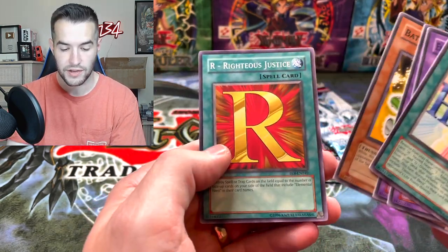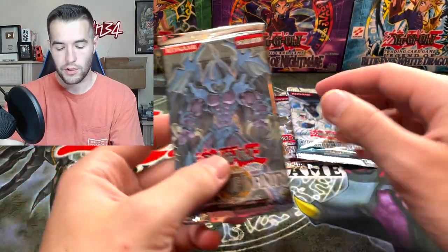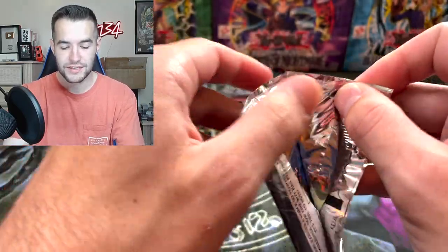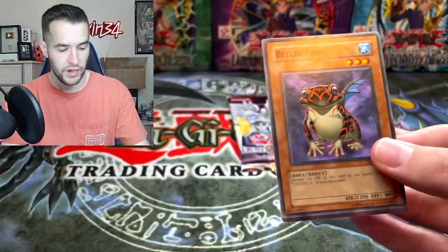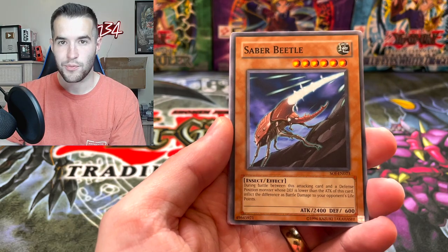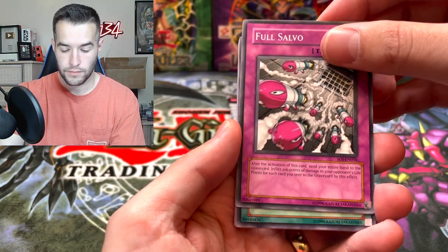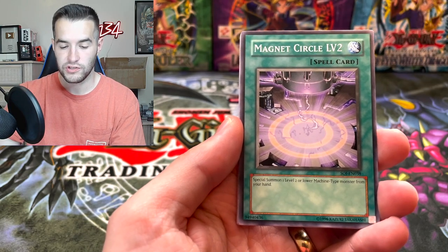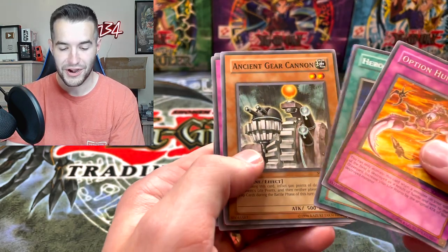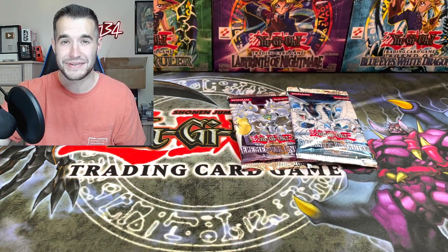Necroid Shaman and the Hero Mariner. Battery Man D, and R Righteous Justice. It's been rough. These GX packs tend to do this. All we need is one big pull to make up for it. We've got the Beals Frog, Saber Beetle, Full Salvo, Magnet Circle Level 2, and another Trap Rare. Why do they do this to us? Attack Reflector Unit — I used to have that in my deck because I love Cyber Dragons.